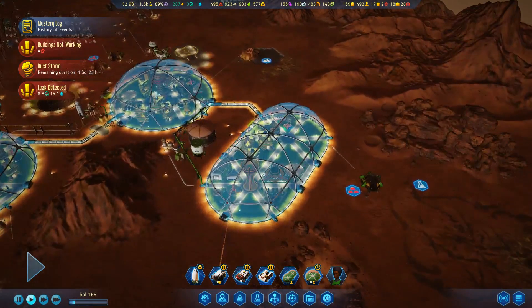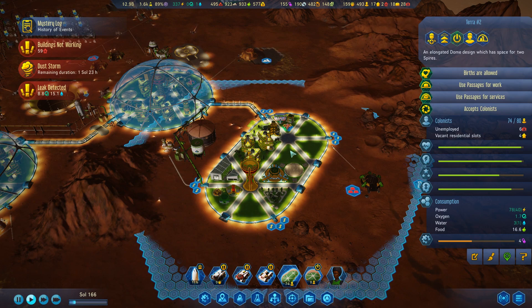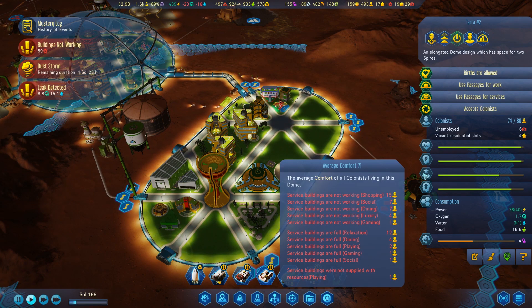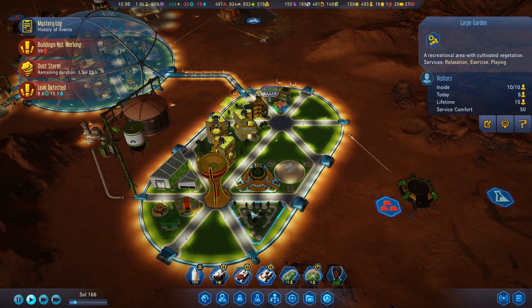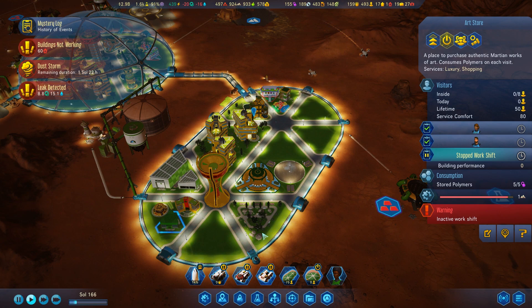That's kind of what we're doing here in our most recent dome, Terra No. 2. We've tried to set up multiple areas, make them pretty good, they're happy here — more or less. Wow, they're losing on a number of things, aren't they? Yeah, they just don't have the relaxation and the shopping that they probably would like.